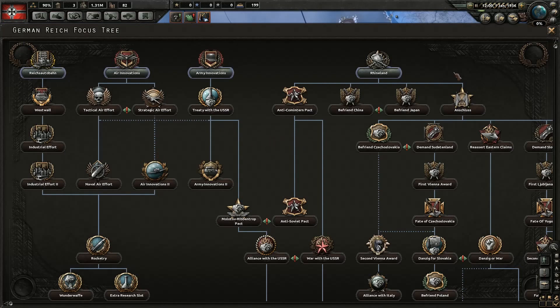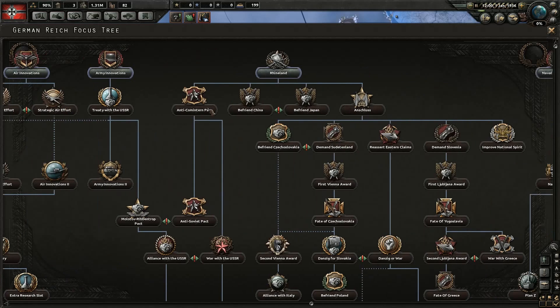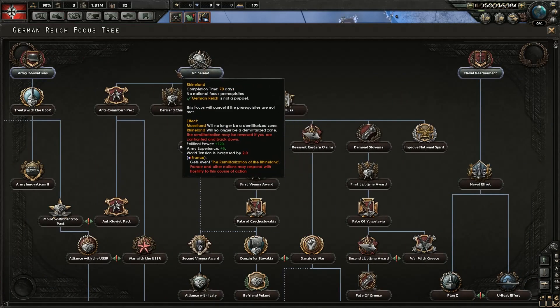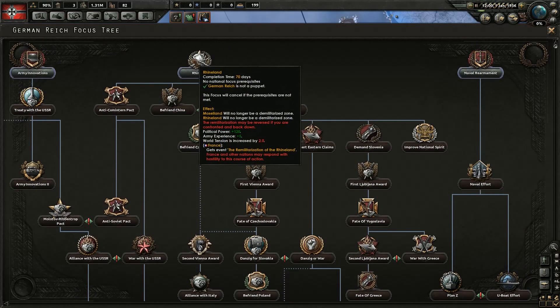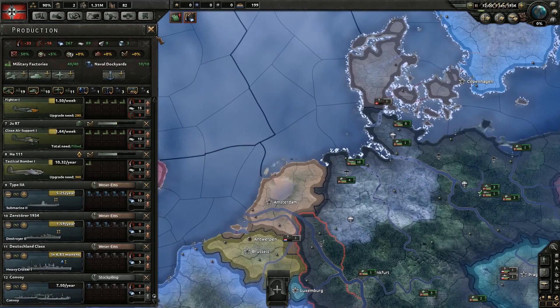Okay, so what we can do right off the bat is research the Rhineland. That will give us — I think that gives us the remilitarization. That's the one that gives us the remilitarization of the Rhineland. There we go. Awesome.